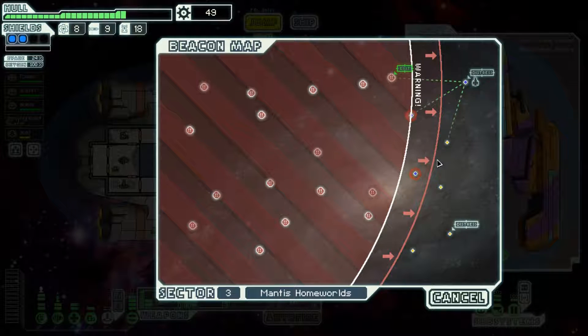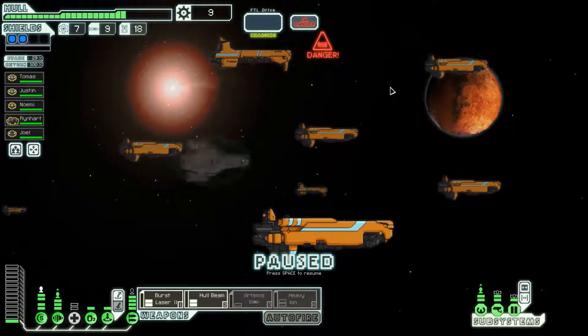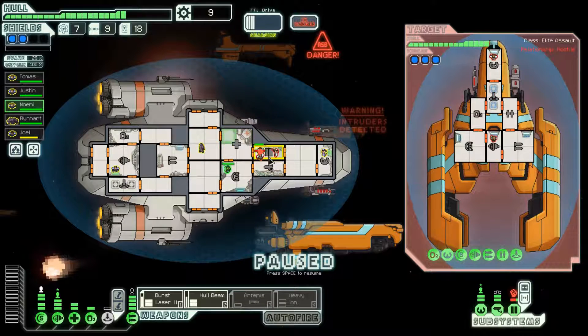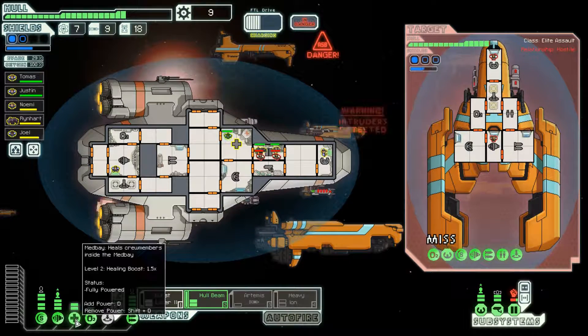I want the human to take the brunt of the attack because he'll run to the med bay much quicker than the Rockman. Their missiles are getting ready to fire, but hull beam and burst laser should be able to take it out. I don't want to kill them — I want to actually board them. Rockman goes into the teleporter room, human gets healed up. They don't have a med bay so I can take my time. Their missile launcher took a lot of damage so it'll take a while for the NG to get it repaired.